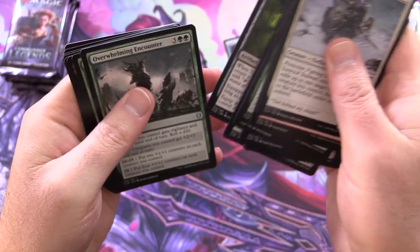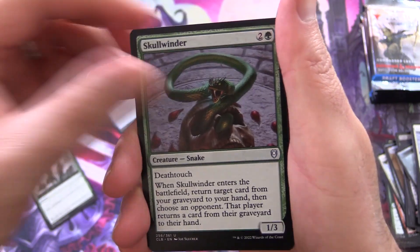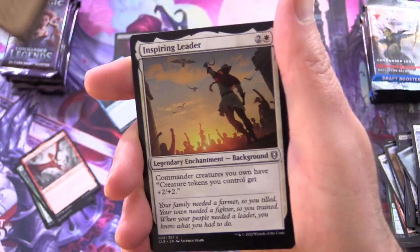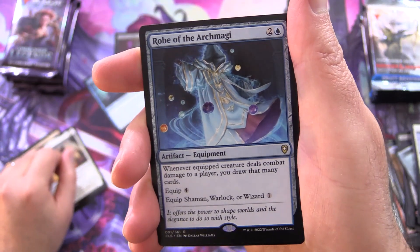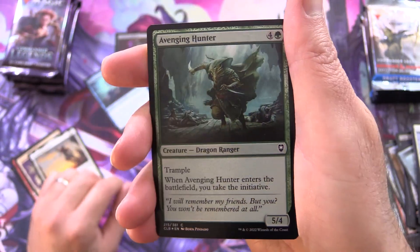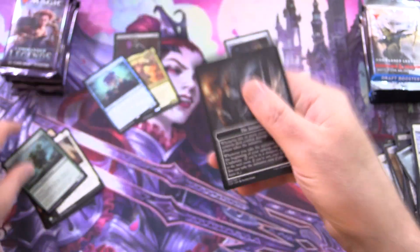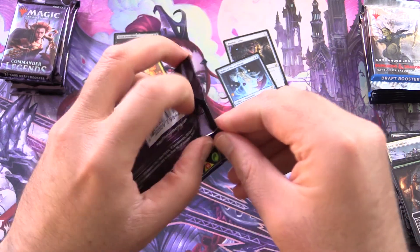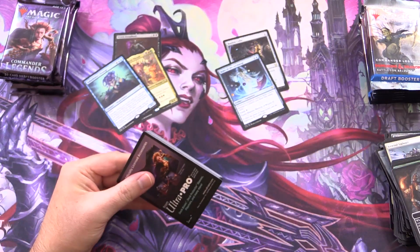Over the next pack's uncommons, we have Overwhelming Encounter, Skullwinder, Ganax Astral Hunter, Serevok Deathbringer, Inspiring Leader, and Robe of the Archmagi. Along with a Foil Avenging Hunter and the Initiative. It's interesting how there are a bunch more uncommons in packs these days — they've mixed things up a little bit, but you usually still only get the one rare.